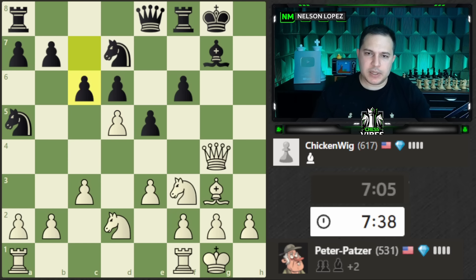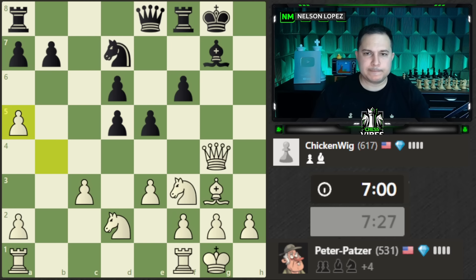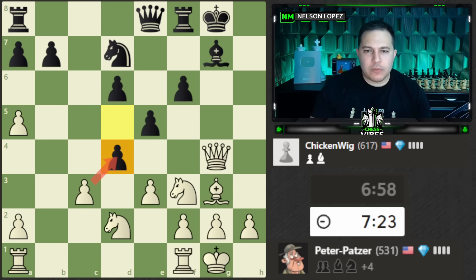After c6, the best move is just b4 — the knight can't go back, can't go here. B4 looks like the most logical move. Yes, we'll lose a pawn but it doesn't really matter — we're going to get the knight. We'll take the knight.